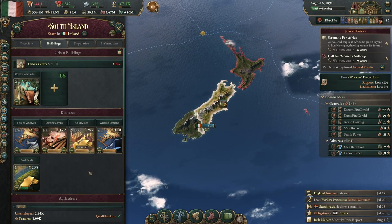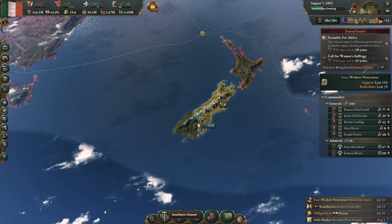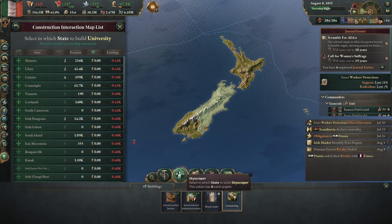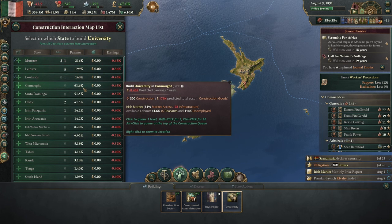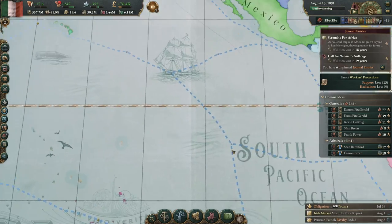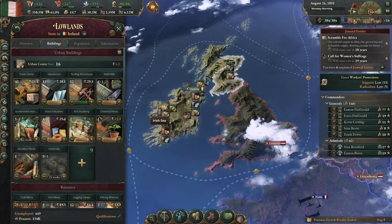We built another gold mine — those are extremely useful for your minting. We're in a fantastic financial position; our taxes are on the lowest. I should probably build some more administration while I have time, and maybe some more universities — we can spend the money. I'm going to spread these out so they can boost qualifications of workers in different regions. Universities make it easier for workers to move between professions, so I want that in all different states so my slots are all filled.